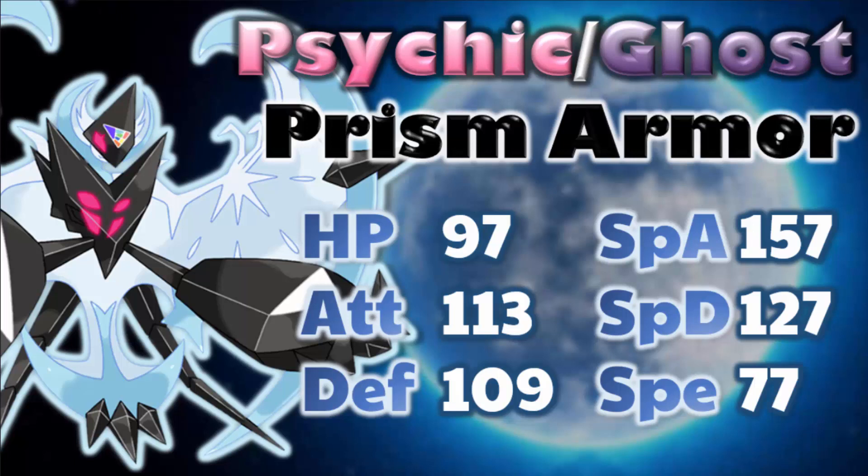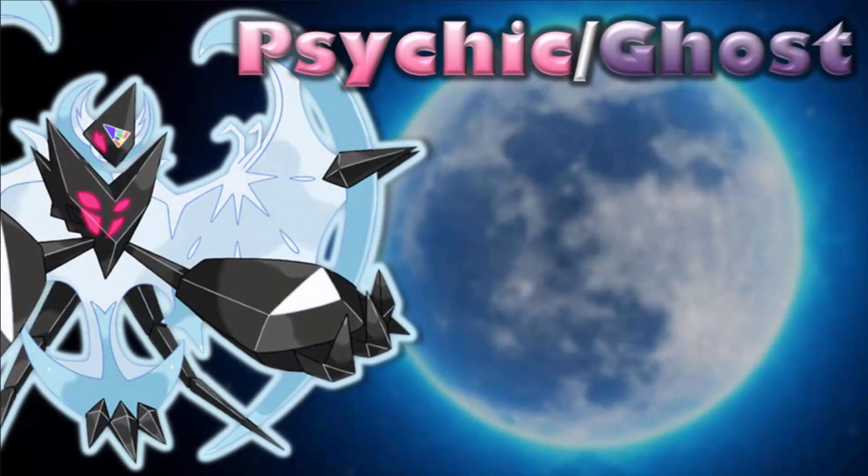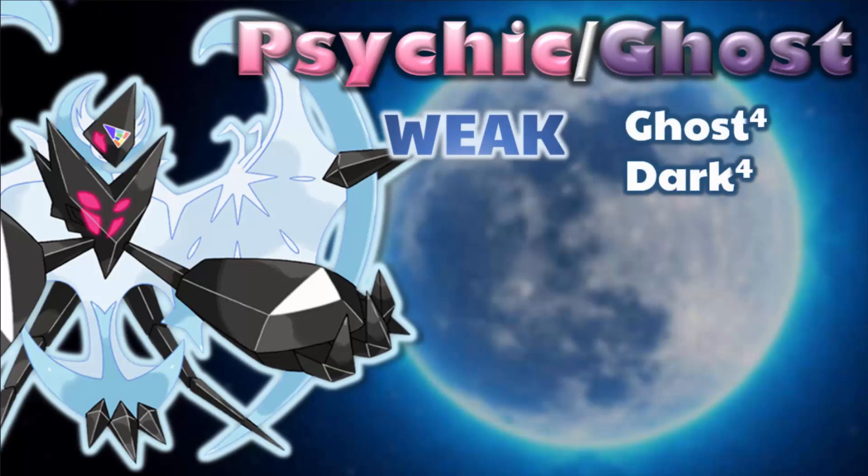Let's move on to the types, resistances, and weaknesses. For Dawn Wings Necrozma with Psychic and Ghost typing, right off the bat you are going to have two 4x weaknesses — Ghost and Dark. Both weaknesses are very common and exploitable, leaving you open to priority like Shadow Sneak and the risk of being Pursuit Trapped. This Pokemon does have Prism Armor which will reduce the damage of its weaknesses by a little bit, but it's still something you definitely need to consider.